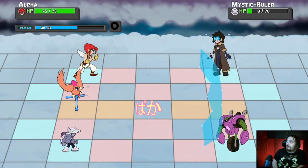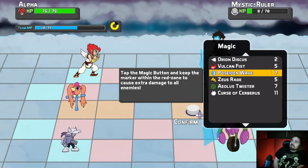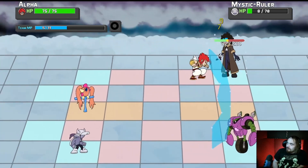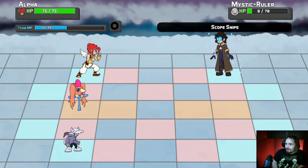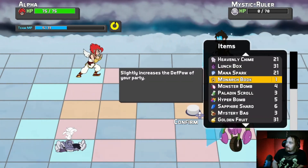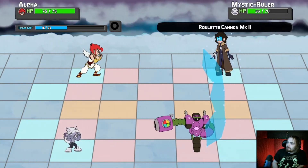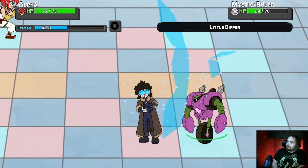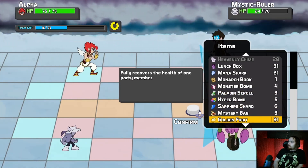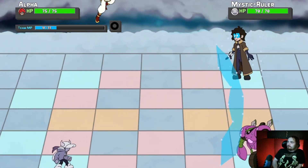Not Alpha! Fuck! Why doesn't it — healing items should always default to the character using them. In every game it should default like that. I don't know why you wouldn't do that. Golden fruit, baby, on me! This time, please — for fuck's sake. Oh hey, we did it!